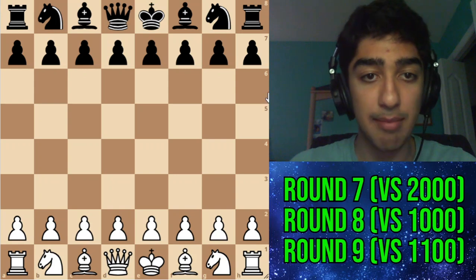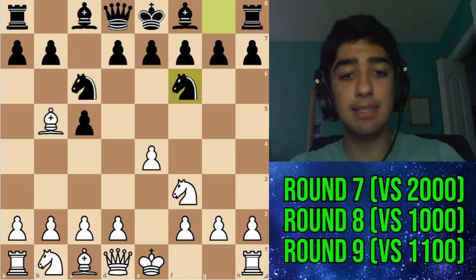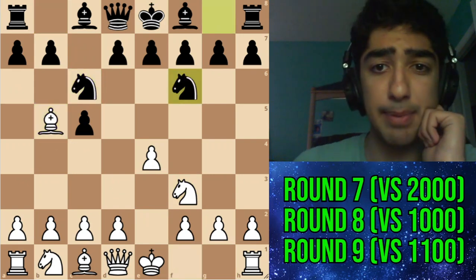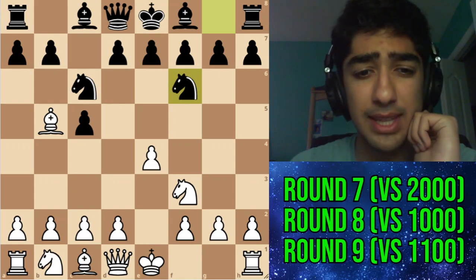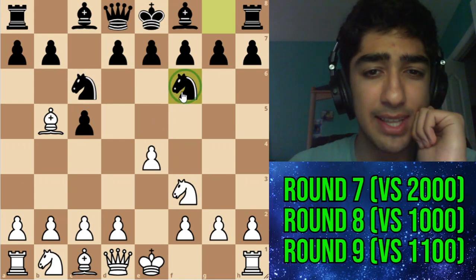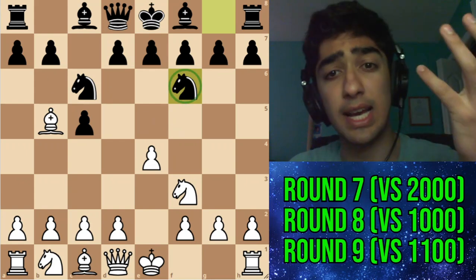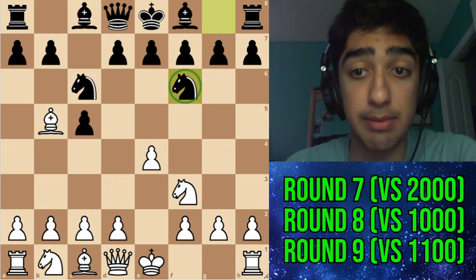In this game I knew I'd previously played this opponent. After e4, c5, knight f3, knight c6, bishop b5, we had this position after knight f6. Back when I played him the last time I really had no idea what to do here. I think this knight f6 setup is honestly kind of underrated — it's not that bad for black and it's a way to play for an interesting position.